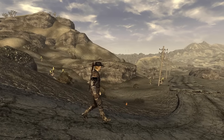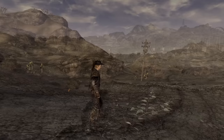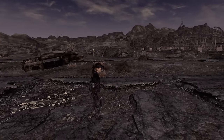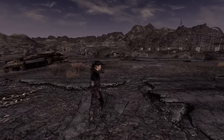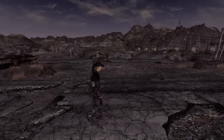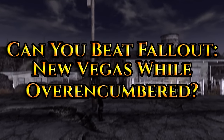Initially I was going to do a run featured around the Crashman mod that a bunch of people have told me about. Unfortunately, as of recording this video, the mod has been taken down for one reason or another. So rather than record a video that centres around the idea of me beating the game as fast as possible, I am instead flipping it — today I begrudgingly find out: can you beat Fallout New Vegas while over-encumbered?